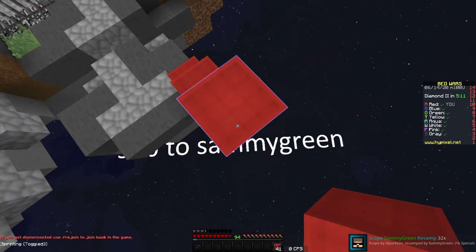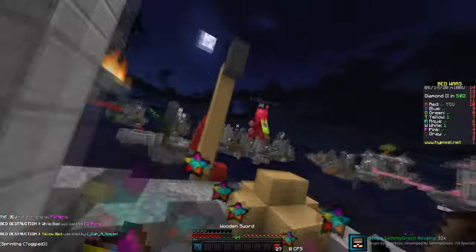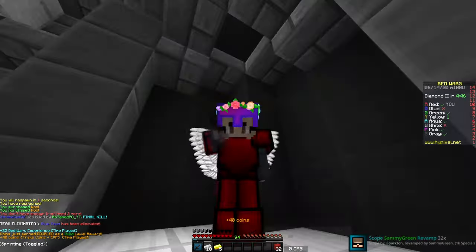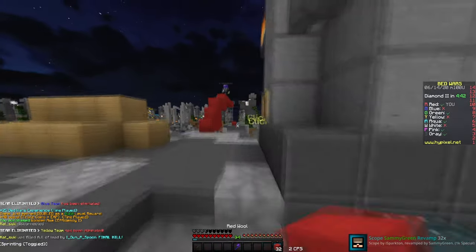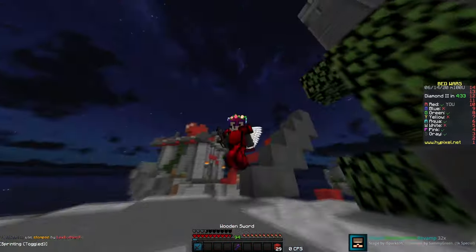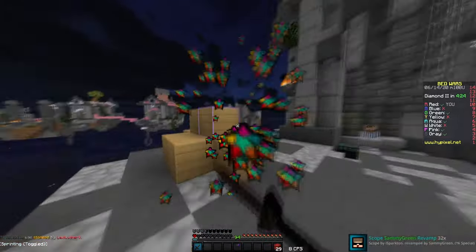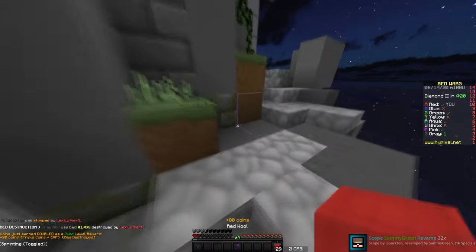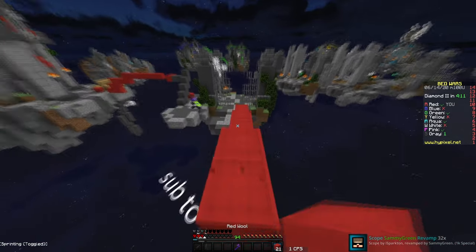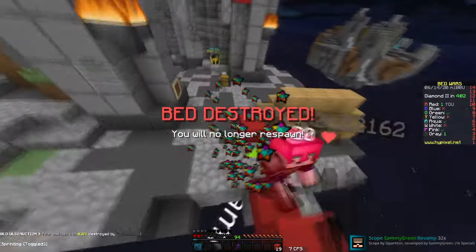Oh it says 'sub to Sam Green' - of course, he's got a plug! Look at those crit particles - those particles used to be used in like Huafi's old packs, good old days. This sword - I think this is the sword that was in Technoblade's texture pack when he would play skywars, back in the day when all he played was skywars and he uploaded super frequently. Those were the chill days - I loved watching that, I don't even watch him that much anymore because his content got just strange.